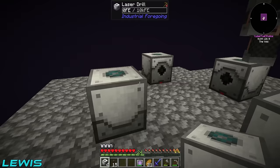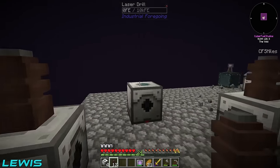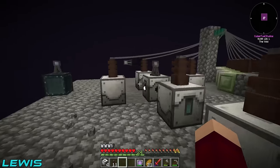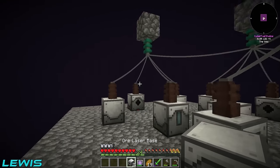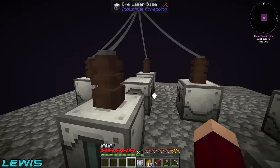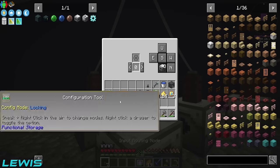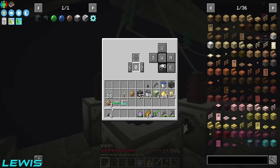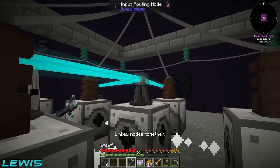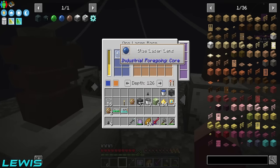We just need the ore base now — that's the next part of the setup. I need to keep extending — I only had so many blocks. You can't be running out, Miles — go get some more. We've now got the two ore laser bases so we can place them down and put the lenses inside. They all should have power hooked up and running. I just need to put some input nodes over here with the standard filters — boom and boom — and hook everything up to the system.